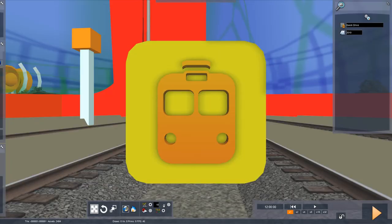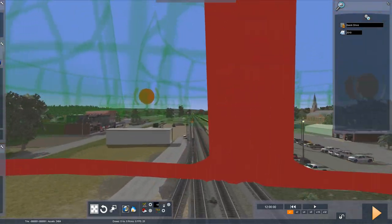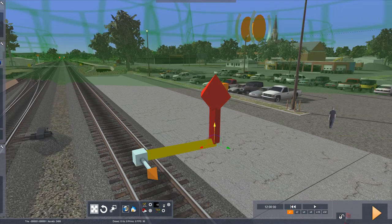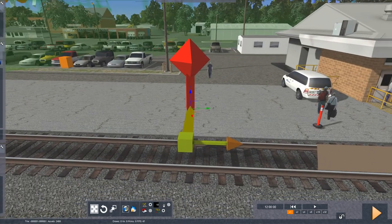Once in the scenario, you'll notice you start in the evening yard. You will go to the yard office, which is where the Quick Drive starts. You will see this little pyramid diamond-looking thing — a triangle shape — right here. Click on it. Once you click on it, this arrow will pop up, and the problem everybody is having is because the arrow on the track is facing north.